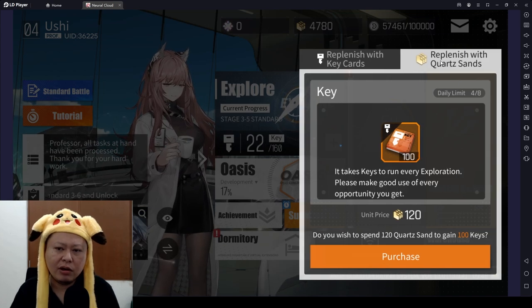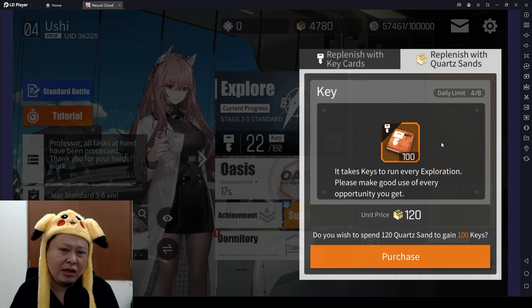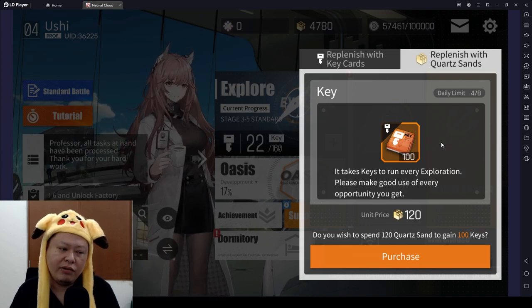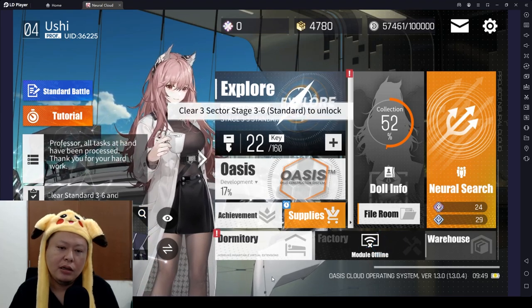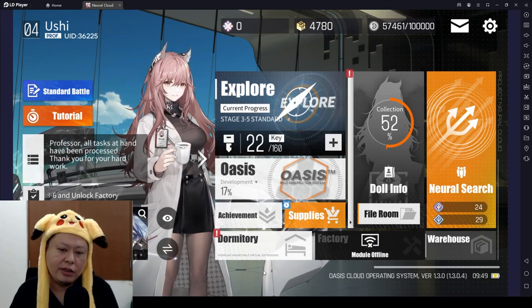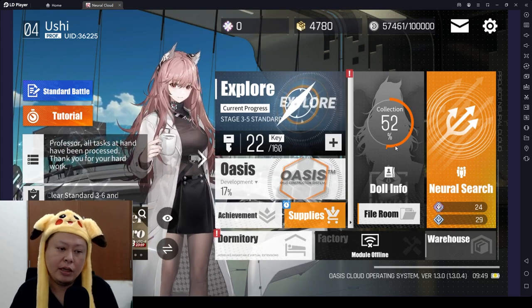If needed, you can replenish your stamina with key cards or with Quarsan, which I actually did here. I only recommend doing this on the first week or first few days, because you will need to unlock a lot of stuff like the factory — you need to clear stage 3-6 — and you need to unlock a lot of features in the beginning.